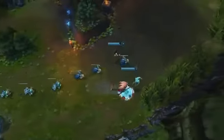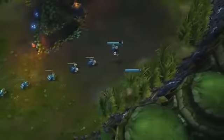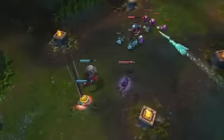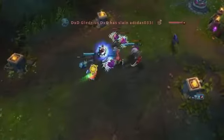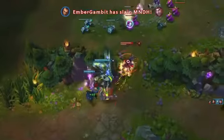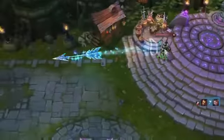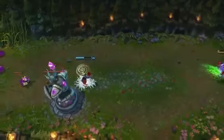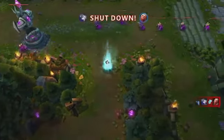Once Ash hits level 6, the extreme range on Enchanted Crystal Arrow makes Ash a global threat even when she's still farming. Here, Ash converts a 2v2 fight at mid into a 3v2 without leaving her lane. When the arrow hits Katarina, her allies grab an easy kill, forcing Diana to fall back to her turret. Whenever you're recalling, check the status of your teammates — Enchanted Crystal Arrow has a clear shot down all three lanes. Ash lands a nice long-range arrow, stunning Vladimir alone under the turret, with the long stun duration allowing the turret to kill him from almost full health.